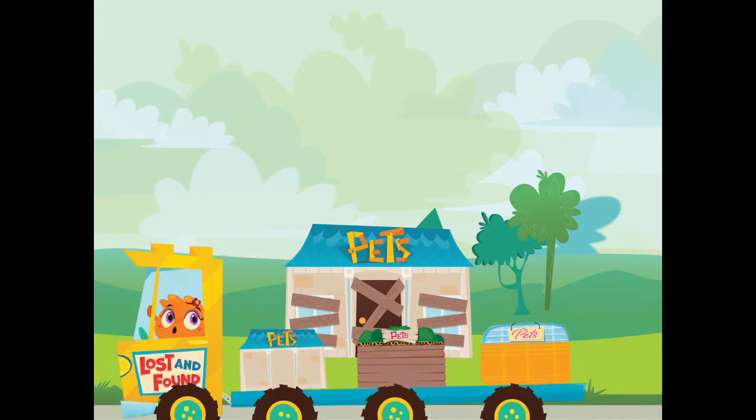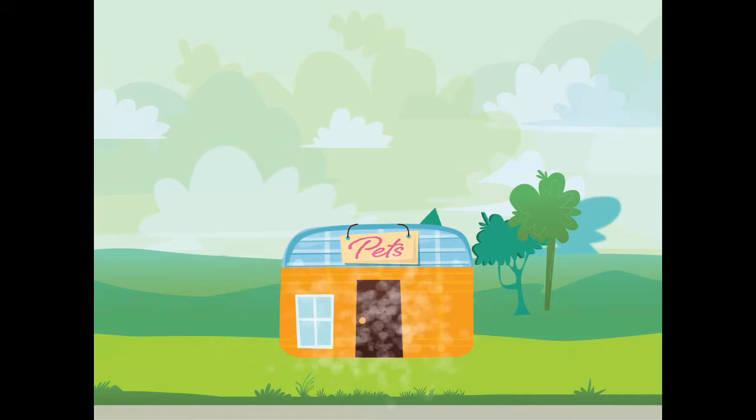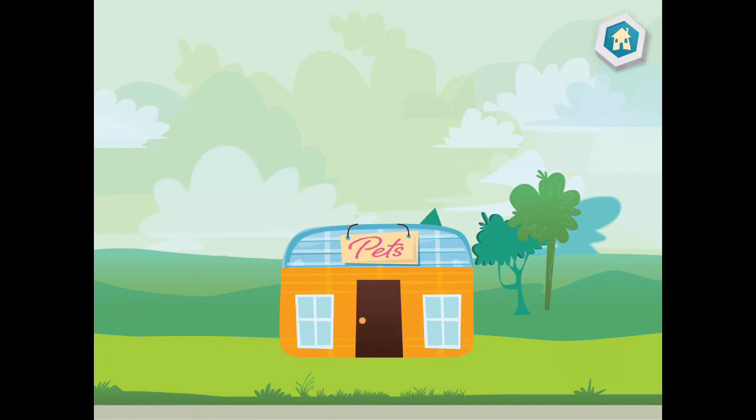Choose an item for your city. Bye-bye. Tap on the door to enter the store.